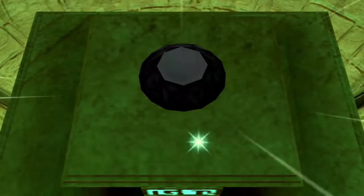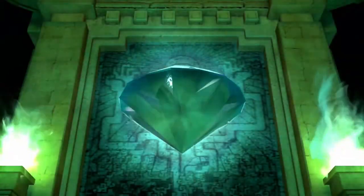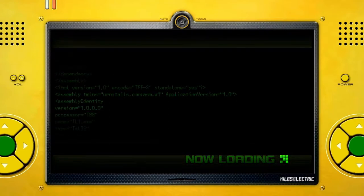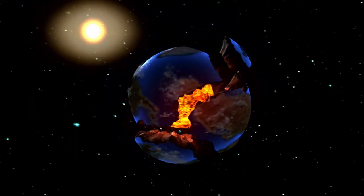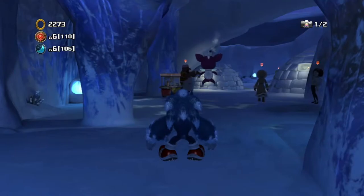And of course Sonic in Werehog form is too lazy to walk like 20 feet, so he has to use his arms. That should be the fourth Emerald restored. I do like how the game structures this — we've restored all the areas we can currently go to, and now we can open up the second half of the game and get all new areas. I feel like that's pretty cool.